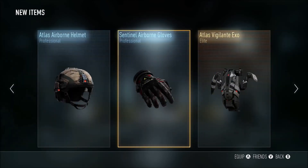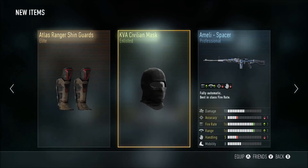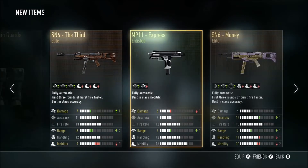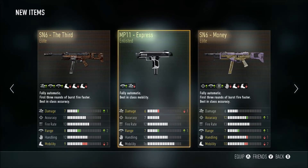We got both of the SN6 elite versions and I can't really ask for much more than that - that's freaking awesome. I think I'm gonna use the Third first and might use the money later. I might post some videos of them. Hope you guys enjoyed this - this has been the best supply drop opening yet for me. Click that like button down below and I'll talk to you guys later.